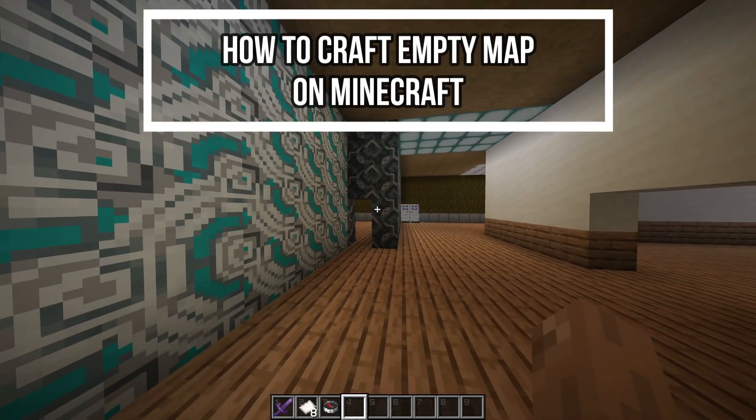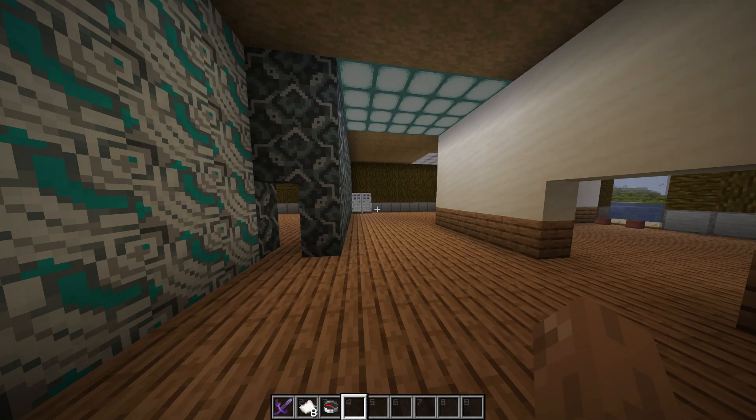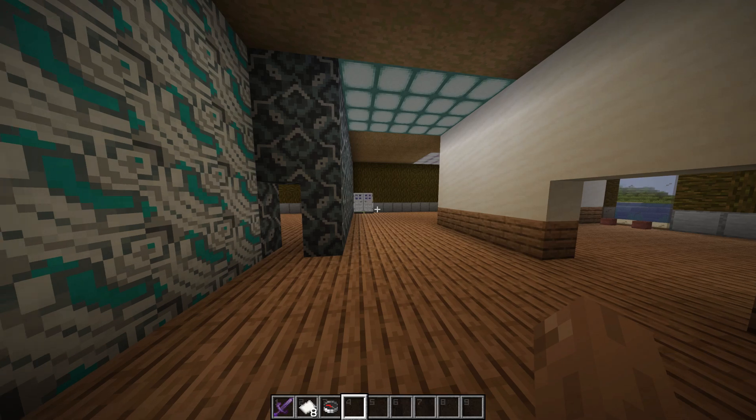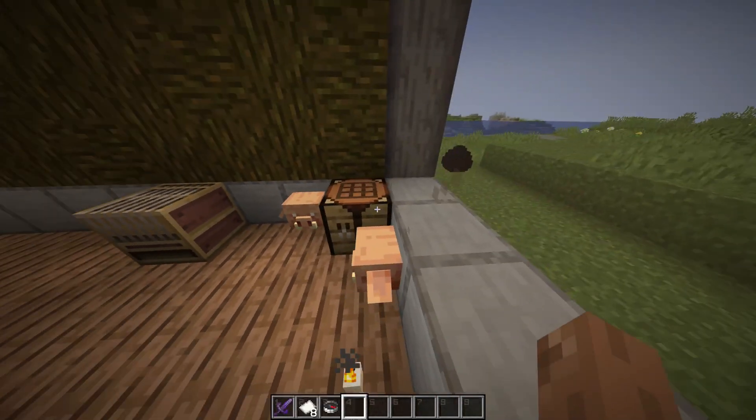Hey guys, welcome back to our channel Gaming Room. In today's video I will be teaching you guys how to craft an empty map on your game Minecraft. So first, just open your game Minecraft. All you need is just two items to craft the empty map: a paper and a compass. So as you have the two items with you, just approach your crafting table.